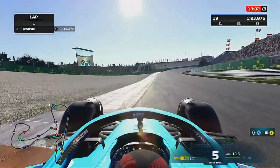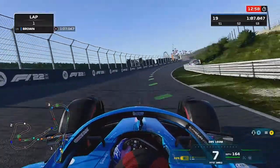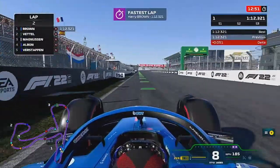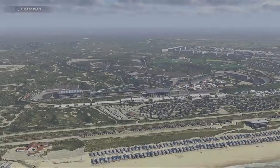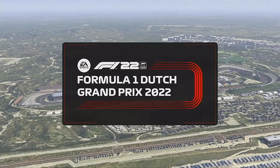Into Zandvoort, where there is a lot of orange obviously for Max Verstappen. He hasn't had the best of seasons so far, but as we come up to the line in qualifying, we actually set the fastest time of the session. Unfortunately that would become P11 as we couldn't improve on our second run.